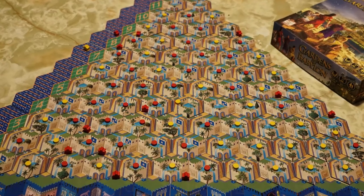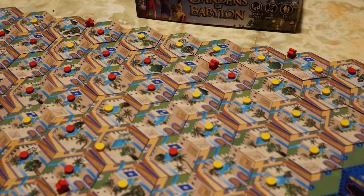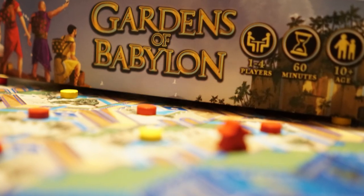In Gardens of Babylon, you're basically building the Gardens of Babylon. Players take turns drafting tiles and placing them on the board, utilizing their gardeners to move up and around the board, dodging other players' pieces, and trying to place their flower pieces, which trickle down the streams of the gardens and try to remove other players' pieces. Score the most points at the end while building the gardens and you win.